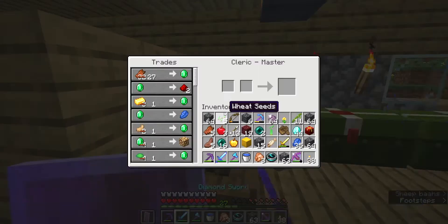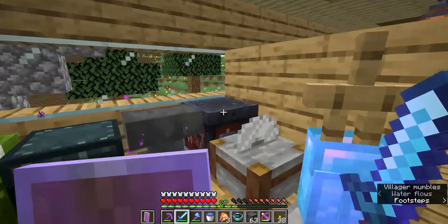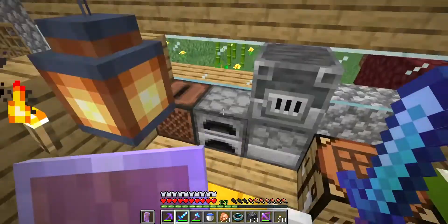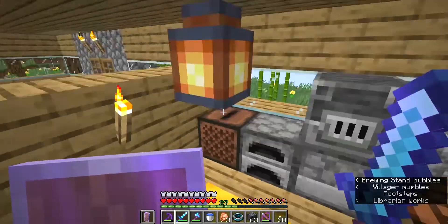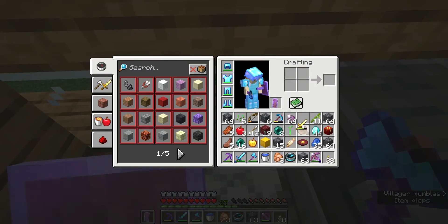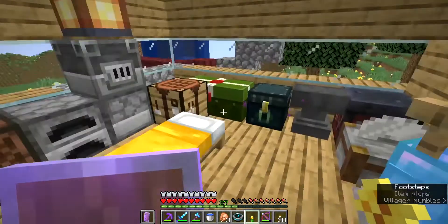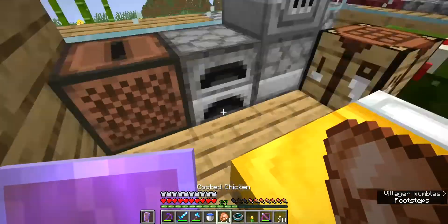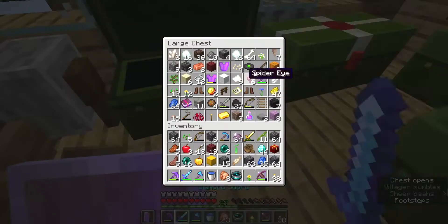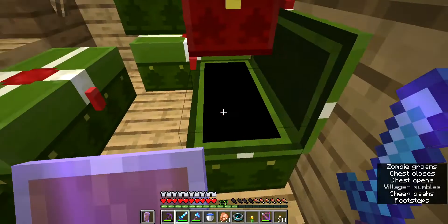I told you guys I don't know how to build. We have a villager here. I have done some stuff - this is my bed where I like to chill, my armor stand, all my tools. The chest looks weird. These are my blast furnace and my disc - I actually recently had a disc inside, so I'll just play that right now. Yeah, so that was the disc playing. Around my chests, I don't know why they look this way.